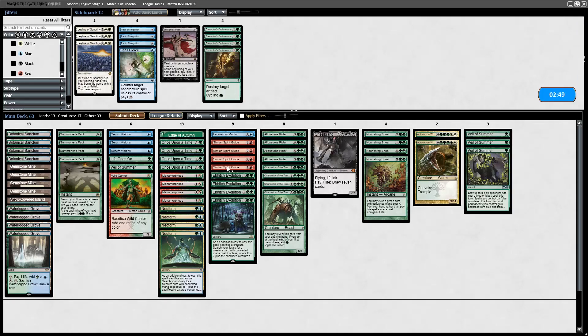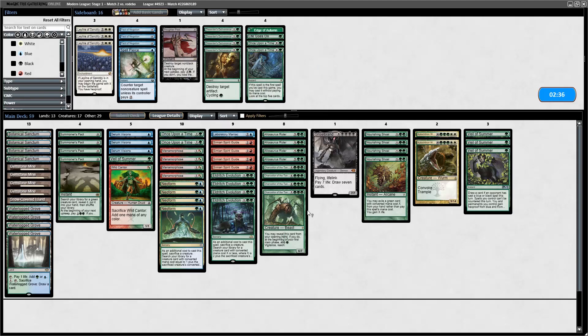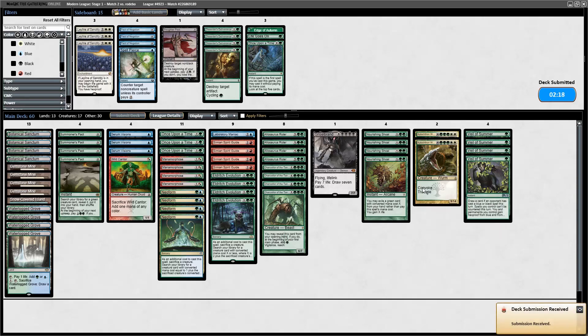We definitely want all the Veils of Summer for game two — those are the best here. Taking out Edge of Autumn, Life Goes On, and trimming Once Upon a Times since you can't cut Wild Cantor. I don't think I want Spell Pierce either. I'd rather have four Veils of Summer. I don't want to trim the deck contents much more than that.